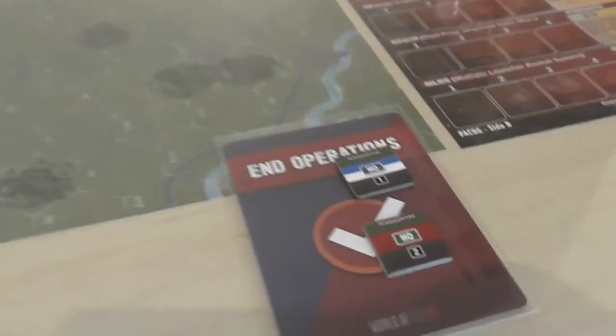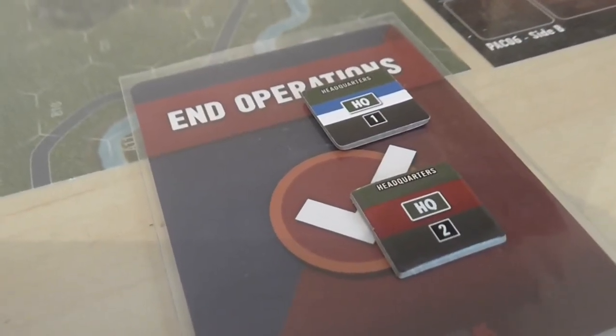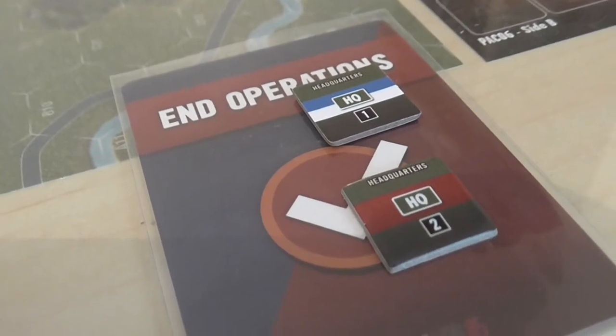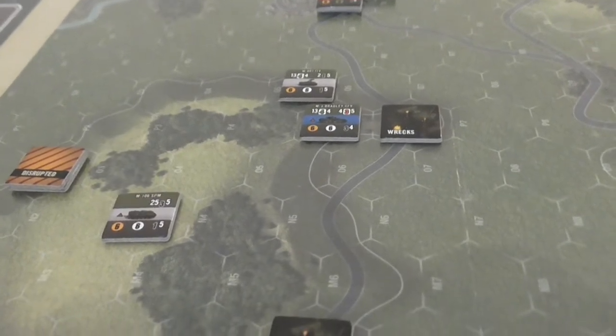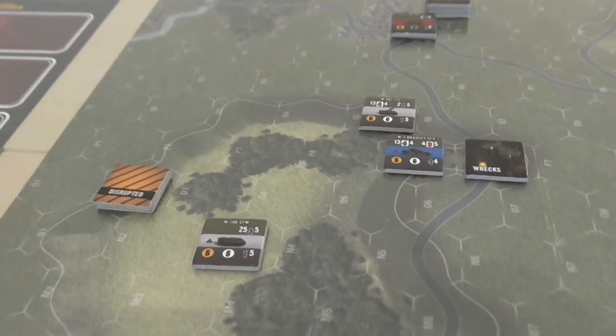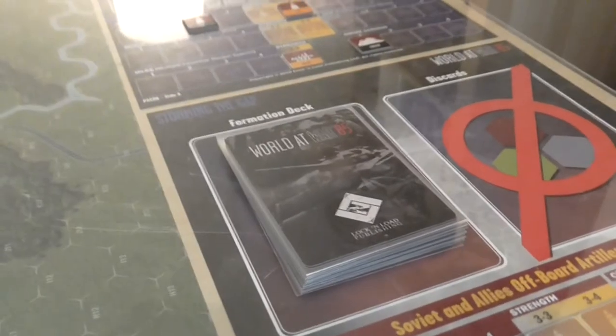As a result, we've got the end of operations card here with two US HQs on it because they didn't get to it last turn. A bit late now for Fox, who are down to a Bradley, a self-propelled mortar and a disrupted TOW jeep. But we'll see what they can do. Let's see what happens this turn.